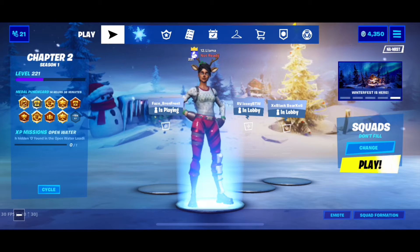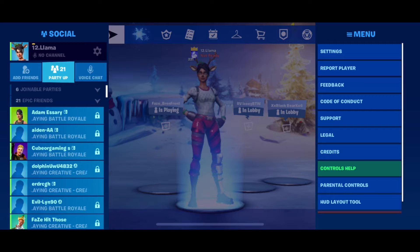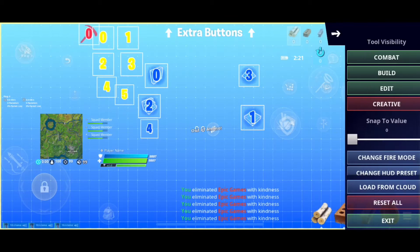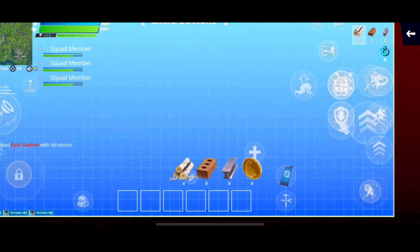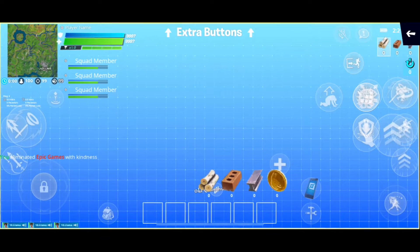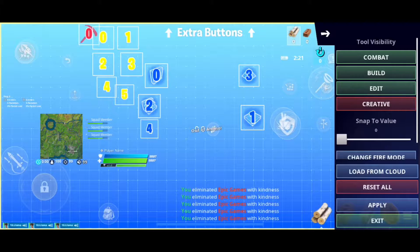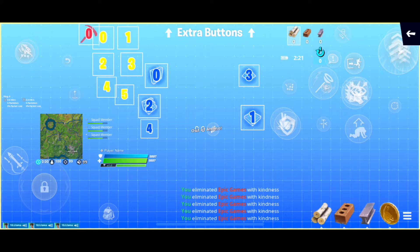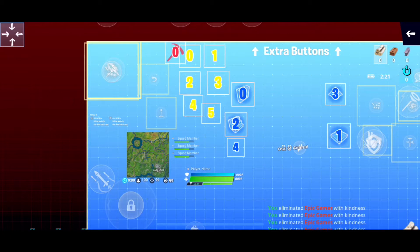So the first tip to get better at Fortnite Mobile is customize your HUD. If you're just playing with the old default HUD, don't play with this HUD — this HUD is absolutely bad. Customize your HUD. Like this is my HUD right here. I have my shooting and editing button, my reset and edit button, my ping marker, and my jump up here because I play six finger claw.